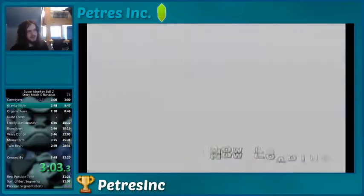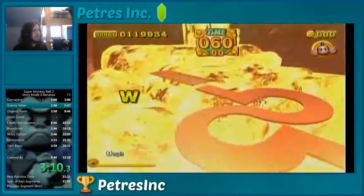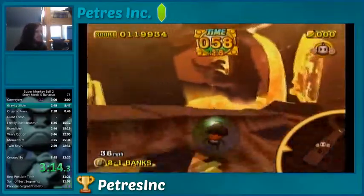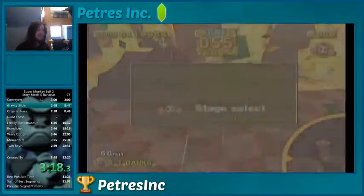Anyway, that'll finish off our first world. Moving on to World 2, we'll be introduced to a lot of new quirks to both story mode and story mode zero bananas. We'll start off with a stage where we just have to bear in mind the bananas that are there and just not run into them, hopefully. They could be touched if I wasn't careful. That actually was pretty close.